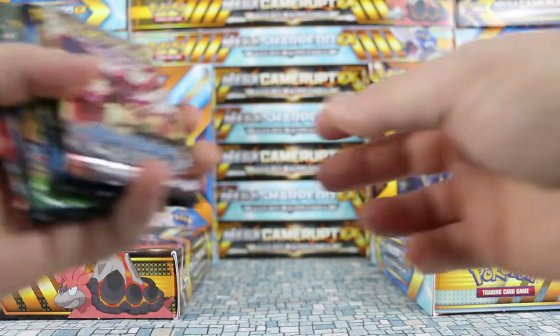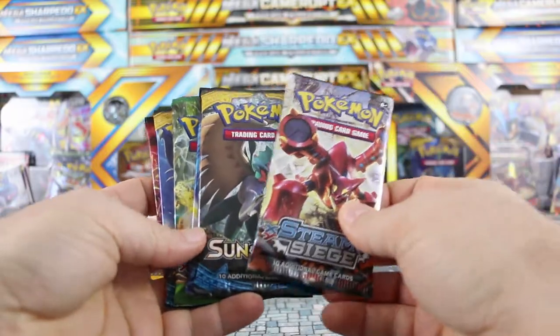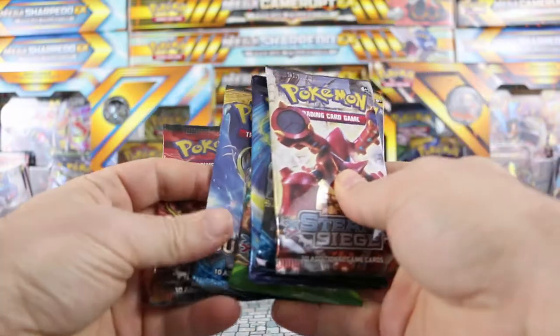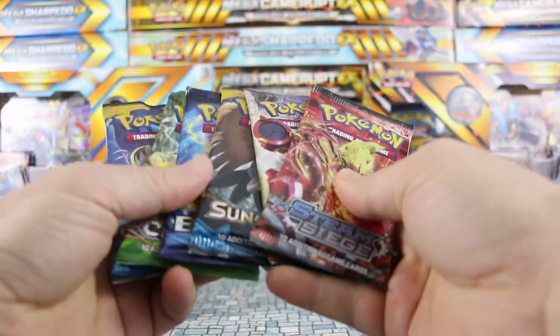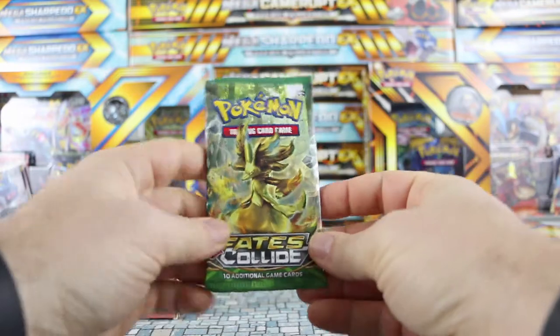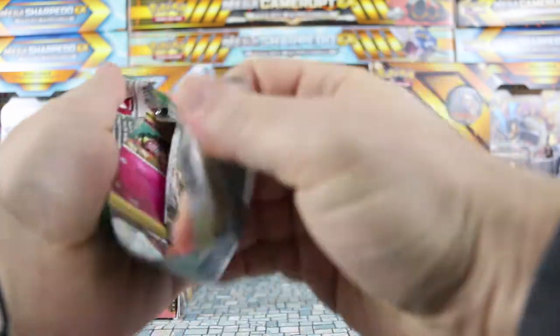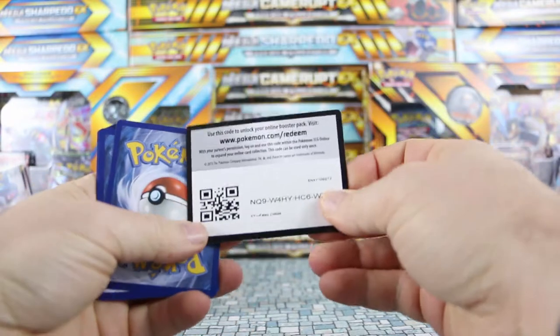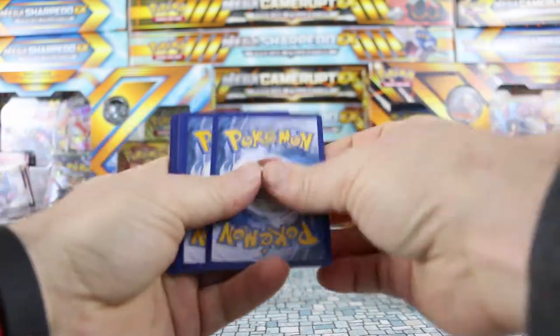Then we get six packs. So we get a Steam Siege, Sun and Moon, Evolutions, Fates Collide, a second Sun and Moon, and a second Steam Siege. So let's start with our Fates Collide — I've had a lot of luck opening these in the past with getting EXs, so let's see if we can keep that up.